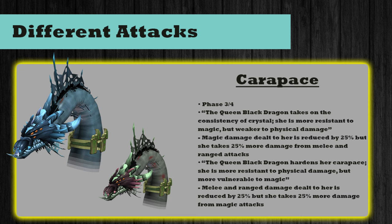Finally, carapace — during the third and fourth stages the dragon initiates two types of resistance while being vulnerable to other attack types. If she turns blue, the dialogue says 'the Queen Black Dragon takes on the consistency of crystal — she is more resistant to magic but weaker to physical damage,' meaning magic damage is reduced by 25% but she takes 25% more from melee and range. If she turns the other color, the dialogue says 'the Queen Black Dragon hardens her carapace — more resistant to physical damage but more vulnerable to magic,' meaning melee and range are reduced by 25% but she takes 25% more from magic. If you've only brought one combat style, this phase will either speed up or slow down your kill.